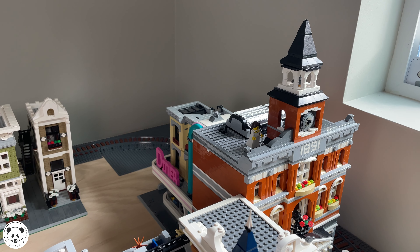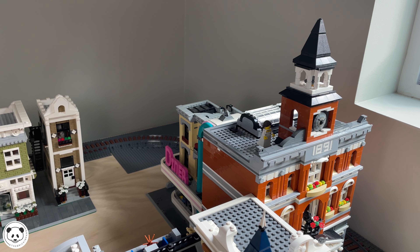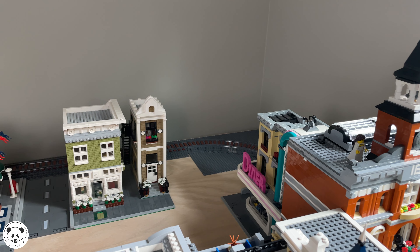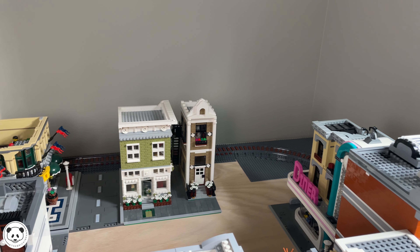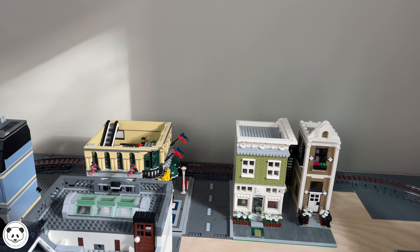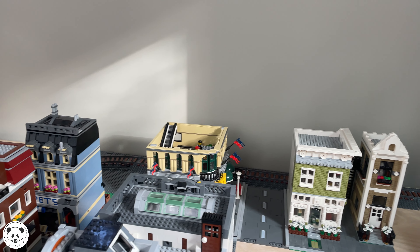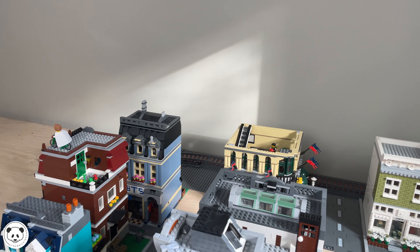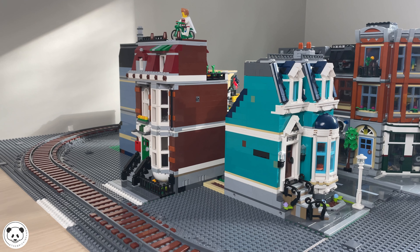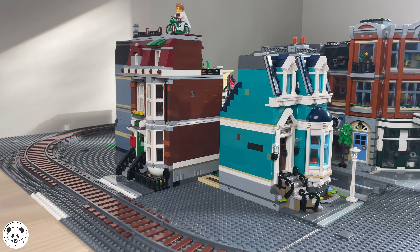Obviously there are still lots of gaps to fill, lots of visible table, but I like where it's headed. I did lie — there is one MOC in there that I don't place in my other town because it just doesn't fit, so I had to shove it somewhere. You do see some roads, which my other city has none of, but I do have some of the official sets — the vehicles, the Speed Champions, stuff like that — so I wanted to make sure I had at least a place to put them.